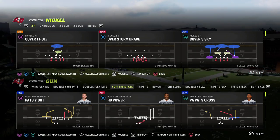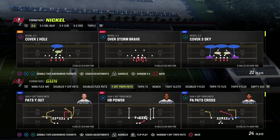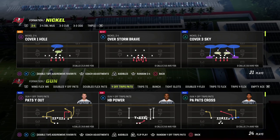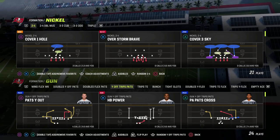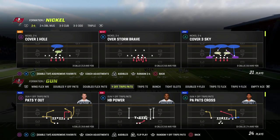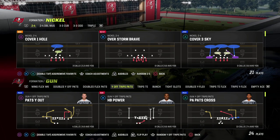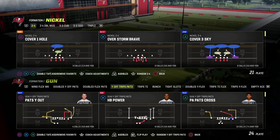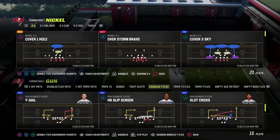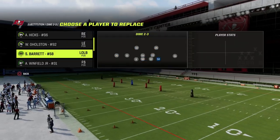Match coverage is a split field coverage. The match coverages we're going to focus on are cover four quarters, cover four palms, cover six, and cover nine — basically the split field coverage system. What that means is, unlike cover one hole or cover three which are one-high defenses, in split field coverage the safeties are still the key to your defense but they are much more individualized — they both come into play in different ways on either side of the field.